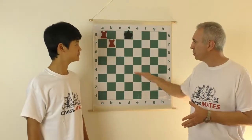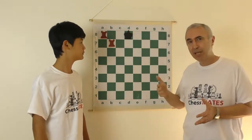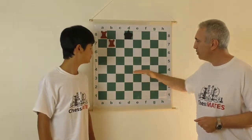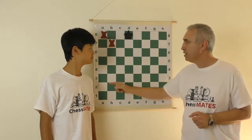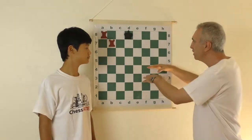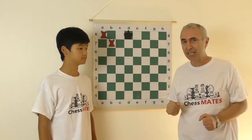Just keep your rooks far enough from the king so that the king cannot take either one of them. Use one of the rooks to make it impossible for the king to cross that barrier. Then use the other rook to systematically push the king back towards the back rank — and that's where the king gets checkmate.